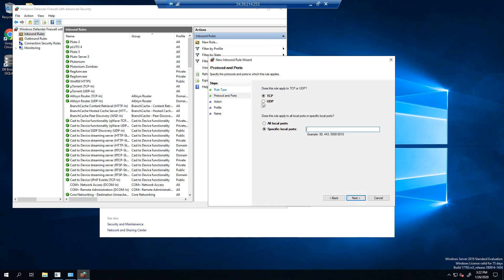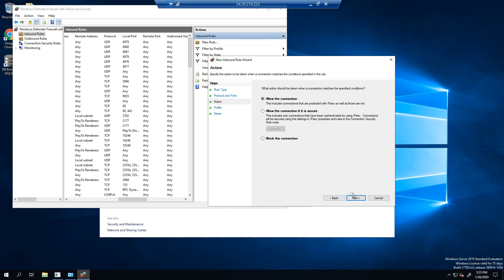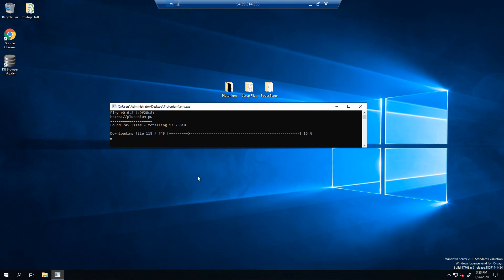Select Port, click Next, choose UDP, and set the port to 4976. If you want to run multiple servers, you can open a range — for example, 4976 to 4978 for two or three servers. Click Next, allow the connection, allow all network types, type in a name, and finish. Make sure to do this for Outbound Rules as well.